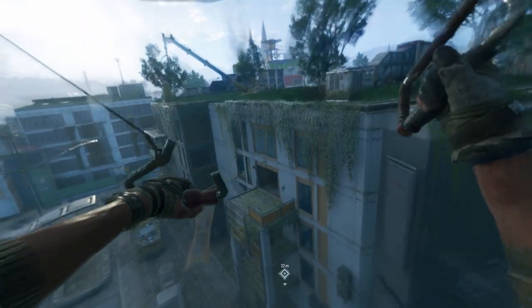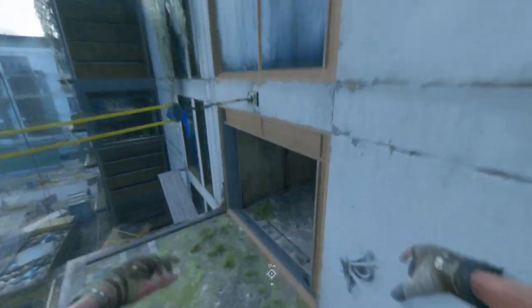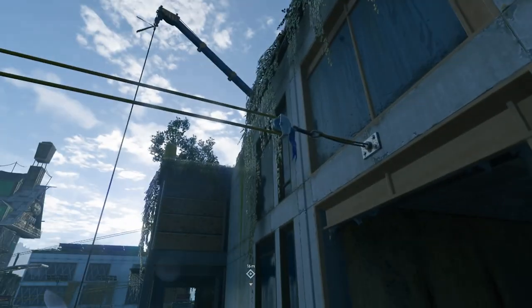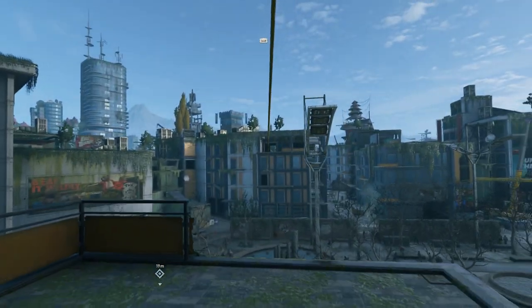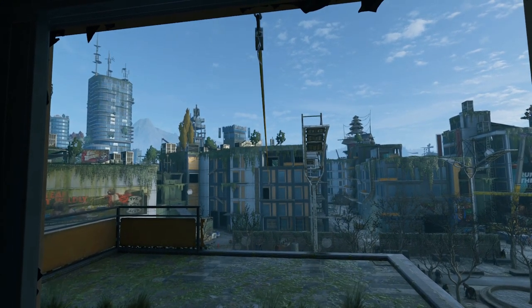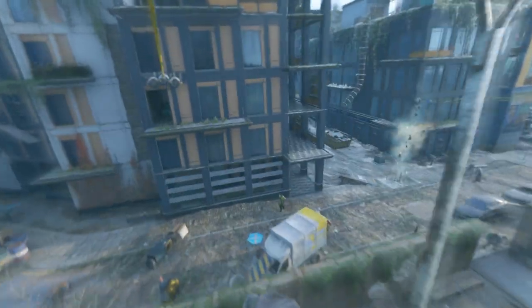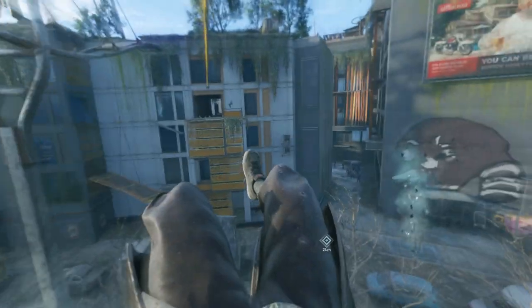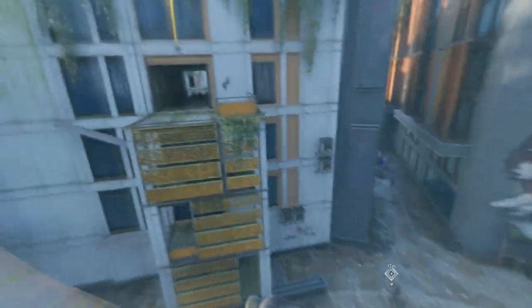Why are there zero ziplines right now? Like when I usually play there are ziplines everywhere. Oh yeah, here's one. It only works going down — it doesn't work going the opposite way, which is up. I had to say it so you don't think I'm stupid. But look at how fast I'm going.